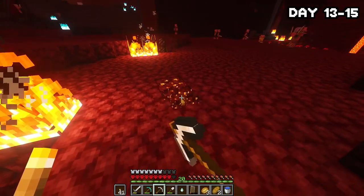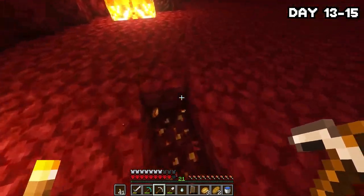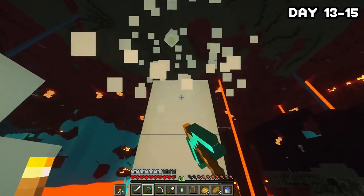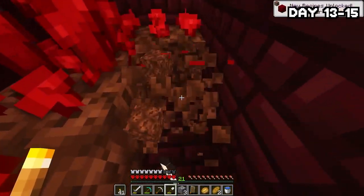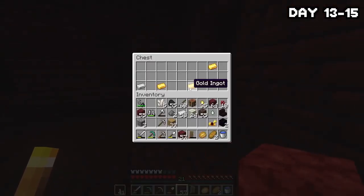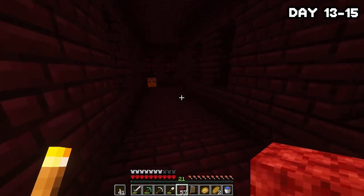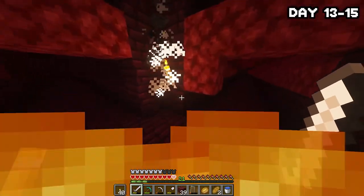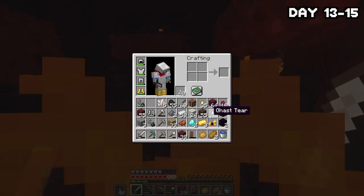I continued mining gold, being careful not to anger the piglins, and grabbed some bone blocks from the soul sand biome to use on my farm later. After grabbing them, I headed into the fortress, grabbed some nether warts, and looted some chests — managed to get horse armor, some gold, and two diamonds. I also killed a blaze but unfortunately didn't get a rod.